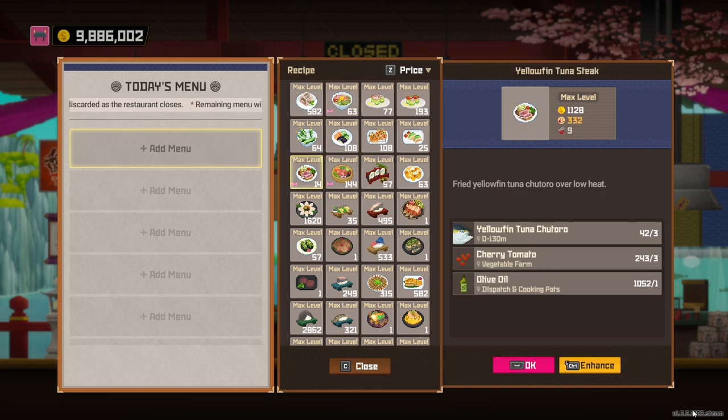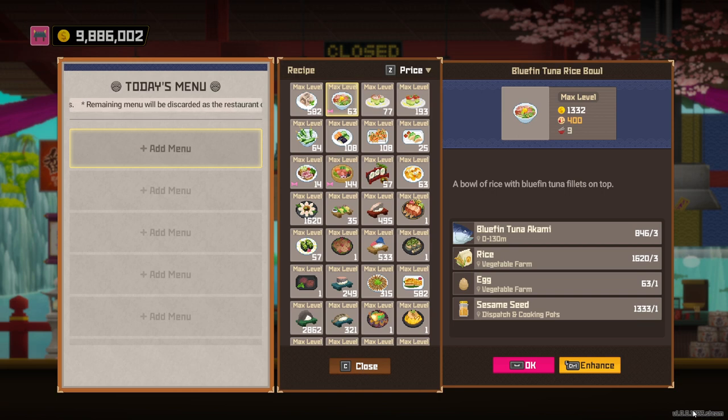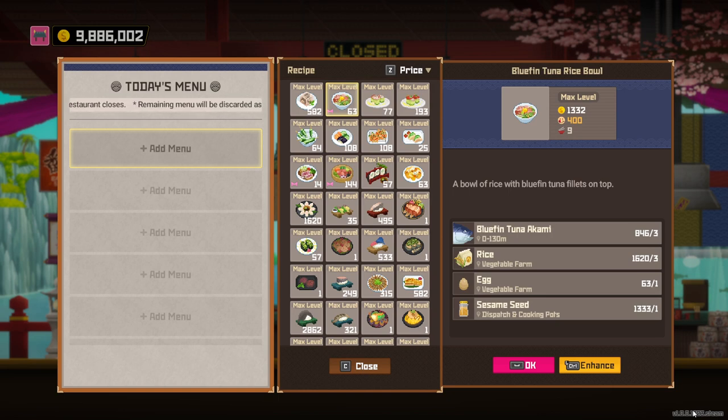Anyway, as you can see here, these two dishes that are higher value than a basic sushi are not that great either, so we're going to be focusing on this one today. The main thing about this one is it requires egg. Also, he's only used the worst sections of the Tuna, so it's very interesting in that sense. There's no... this is like the mid-section of the Tuna, the middle-grade section, but there's no dish that uses the high-grade section of the Tuna. So, very, very strange.